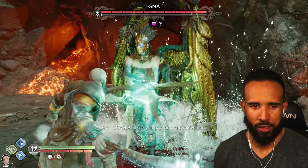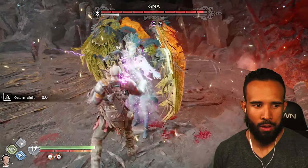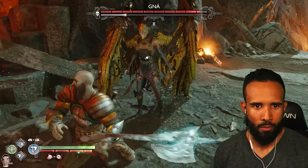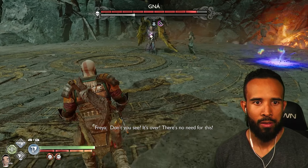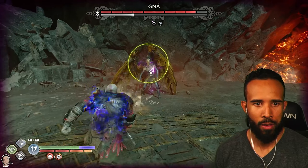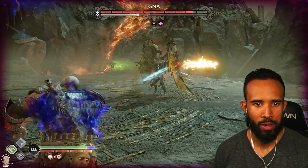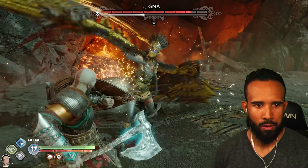I felt like I parried too late — must be the nerves. That attack, she's just doing too much in the air and it looks so good. I'm an idiot. Why do I think I'm better at this game than I am? My problem is I'm just not being solid. I'm over here trying to do extra stuff instead of just blocking or making the good reads. I'm just trying to do too much. I just need to be more solid.